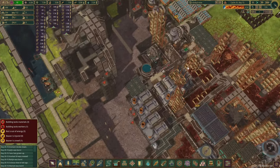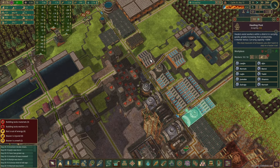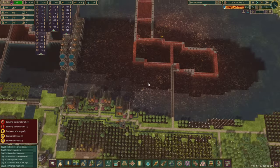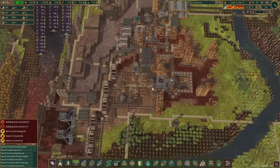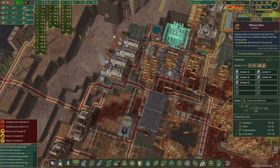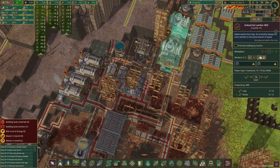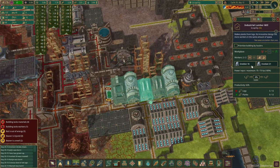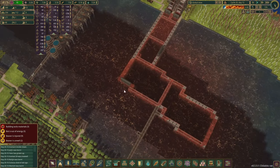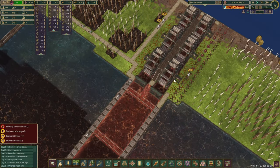We've got 12 spare beavers right now. There's no point putting them in here because they're gonna get sick straight away and then they won't work. Even if I place them here, they're gonna get injured. A couple of these buildings — how are you guys? That's looking all red now as well. You guys are all out of power.